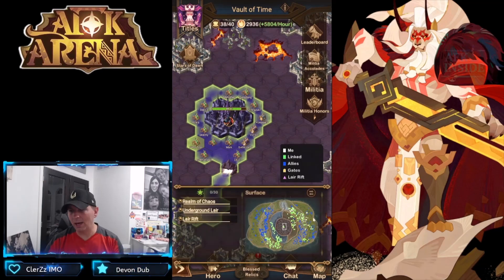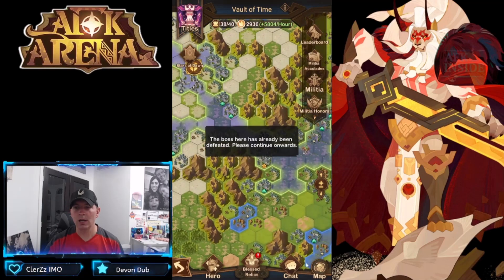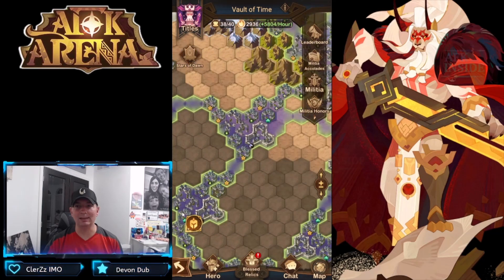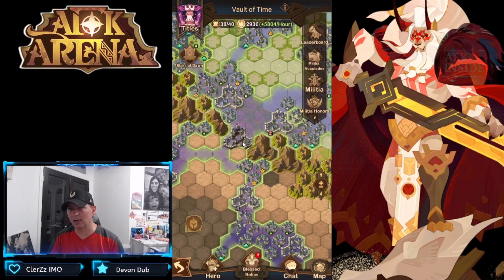Looking through the map, we started over on the right side. You can see how they're all connected — players on both sides have completely filled it up. We go through the right side through the door, then through another door. We had both boss fights on both sides, continuing onwards to the next gate before hitting the underground realm. This is the original expedition, normally what we see in the Vault of Time.